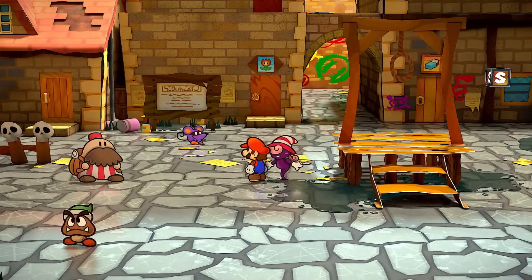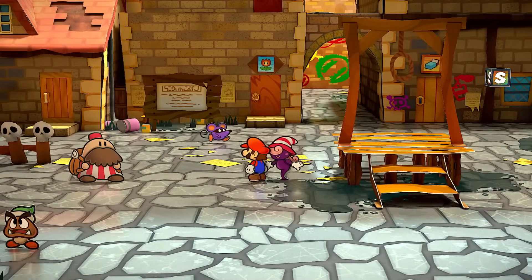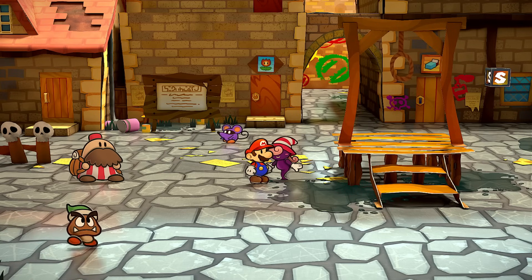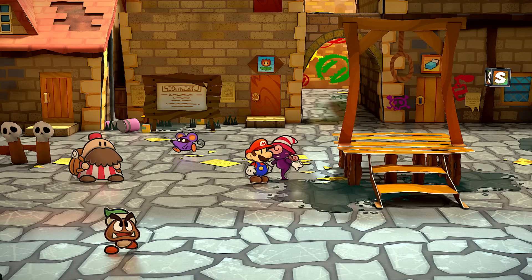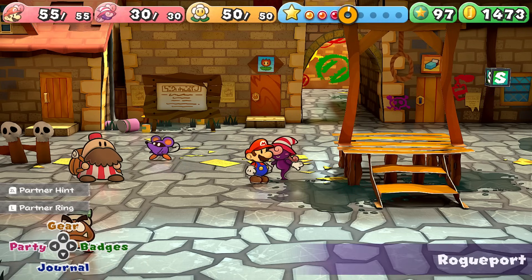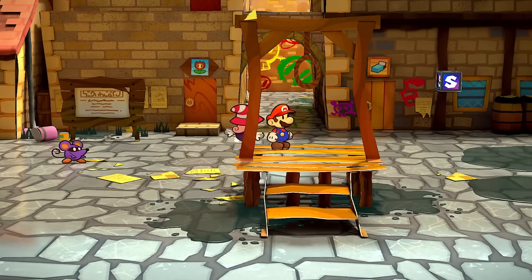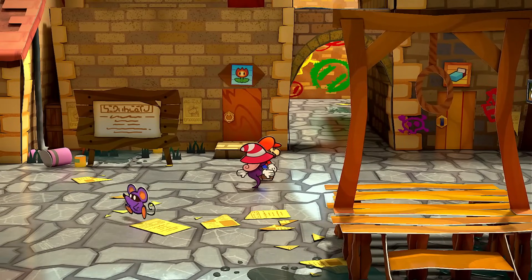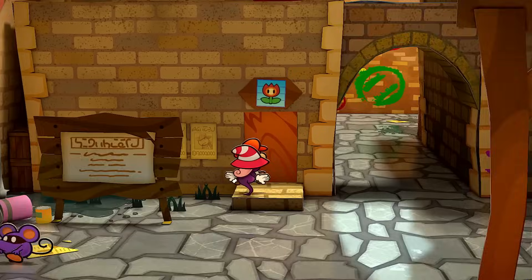Hello ZebraHerd, welcome back to Paper Mario the Thousand Year Door. Today we are taking on the second secret post-game boss fight, Prince Mush. Last time we did it against Waka, which was really crazy at the bottom of the pit of 100 trials. But now we're heading back to Glitzville, joining the Glitz Pit again, and of course taking on Prince Mush, who was a previous Glitz Pit champion. So he's not going to be easy to defeat.